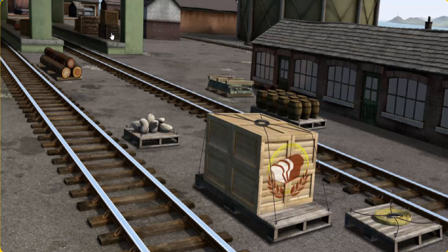Percy must deliver the mail sacks to Knappford Station. Show Cranky where the mail sacks are. There you go, let's lift and load.